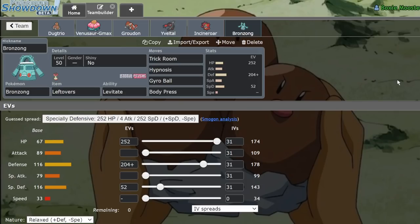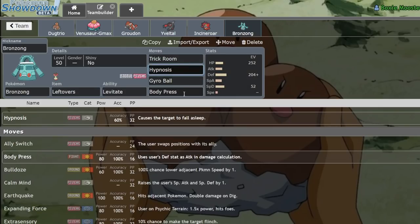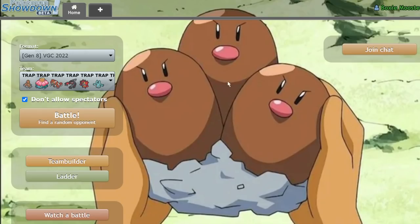We have Safety Goggles Incineroar on a standard set. I originally had Thundurus on this team to prevent Intimidate cycling, but then I realized they can't switch as easily because of Dugtrio, and we're really weak to Calyrex-Ice. So I put a physically defensive Bronzong here with Trick Room, Hypnosis, Gyro Ball, and Body Press. We hard wall Calyrex-Ice even at plus two — it doesn't two-shot us especially with Leftovers recovery. This team is basically just a big middle finger to Zacian.